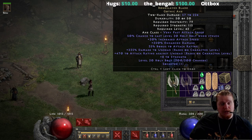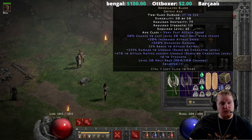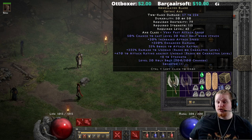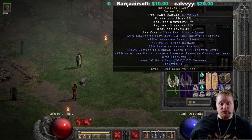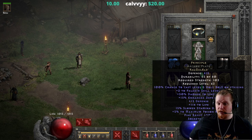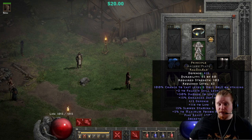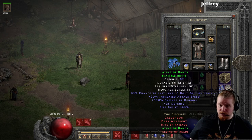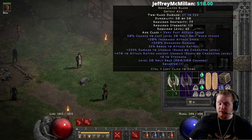First off, we have the Boneslayer Gothic Blade non-ethereal version: 57 to 224 damage, 79 Dex, 115 Strength, and level 42. This is an exceptional level item, and at level 42 the damage is actually not bad. It does have a 50% chance to cast level 20 Holy Bolt — however, that is When Struck, not On Striking. This is one of the downsides: unlike items like the Principal Armor, which has a 100% chance to cast level 5 Holy Bolt on striking, this weapon only procs when I get beaten down.